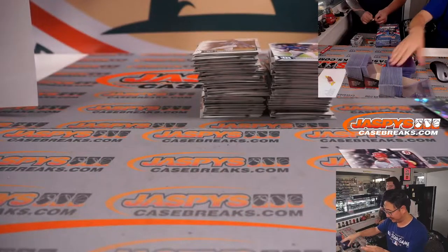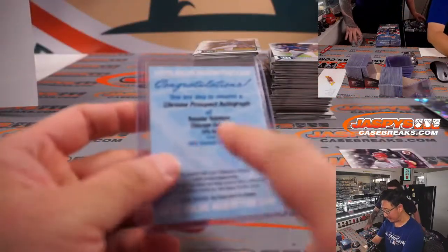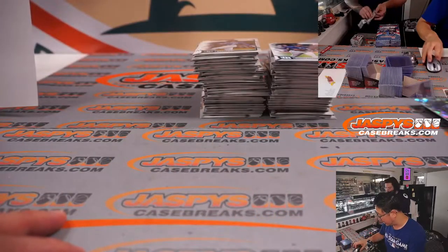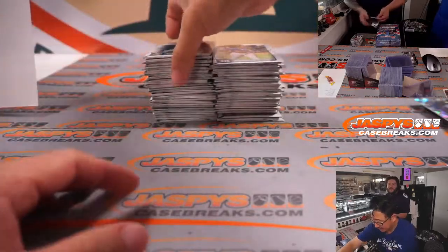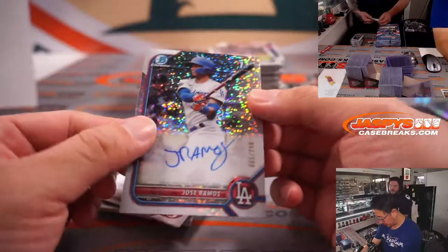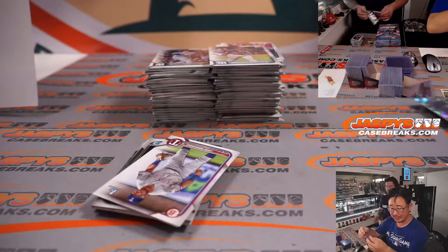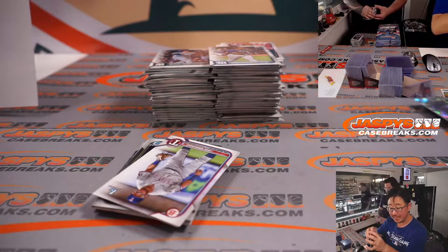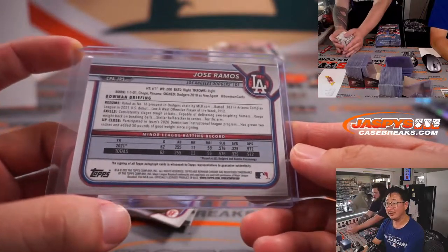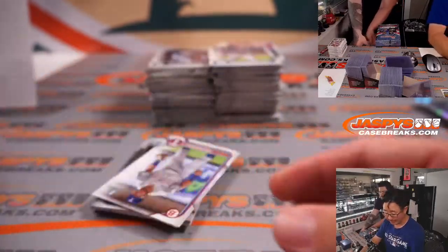Red with the Cubs. Topps putting the name of the team on the redemptions — game changer. That's got Fanatics money coming in. Love to see it. And we've got Jose Ramos — 65 out of 299 speckle autograph for the Dodgers, Travis got the Dodgers in a filler too. Number 16 prospect in the Dodgers chain — if you think about how good the Dodgers farm system is, number 16 is probably top 10 in many other organizations.